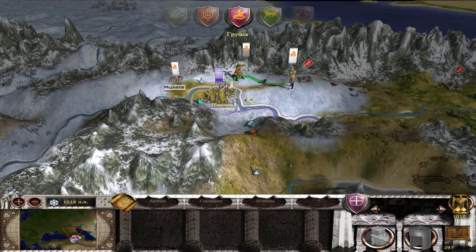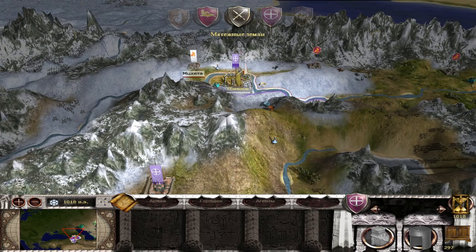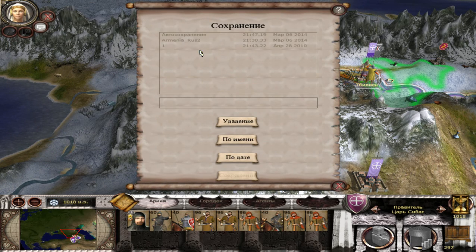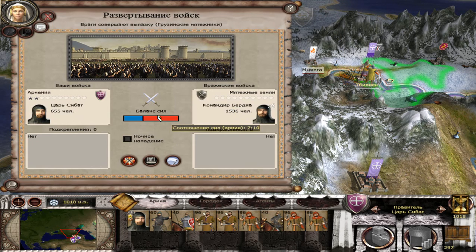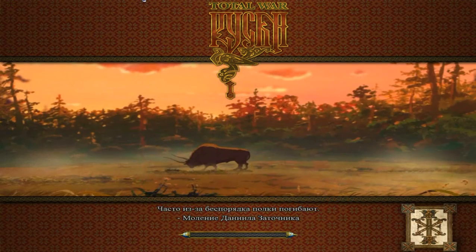These rebels are gonna attack me outside of their city, so I will probably retreat and make a new army and attack them again. Actually, I will try — I like hard battles and I like to win battles like this and become a hero, especially with Armenia. The siege of Tbilisi sounds epic!